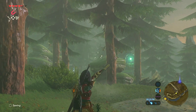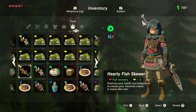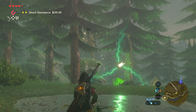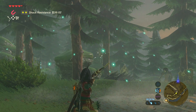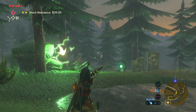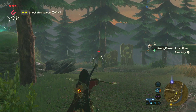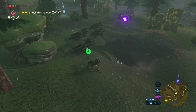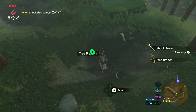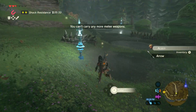Got a roasted bass from an enemy camp — nice. Blue nightshade glows in the dark, didn't know that. Orange Bridge area with luminous stone everywhere. Sidon pops up again: 'You're almost halfway to Zora's Domain! There are a few spots up ahead with lots of enemies, but I believe in you, Link!' I believe in you too, Sidon.